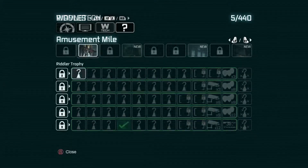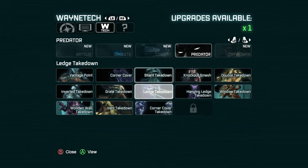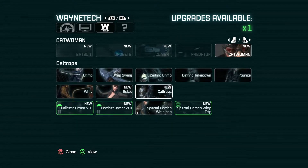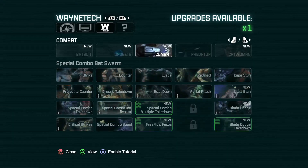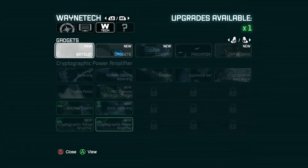I can do predator moves: corner cover takedown, vent takedown, hanging takedown, window takedown, double takedown, wooden wall takedown. Special combo: whip armor. And gadgets: sonic batarang, bat cloud, kryptonite range amplifier, kryptonite power amplifier, topographic power amplifier — this is the hack gadget. Bat suit ballistic armor, glide boost attack, heat signature conceal.